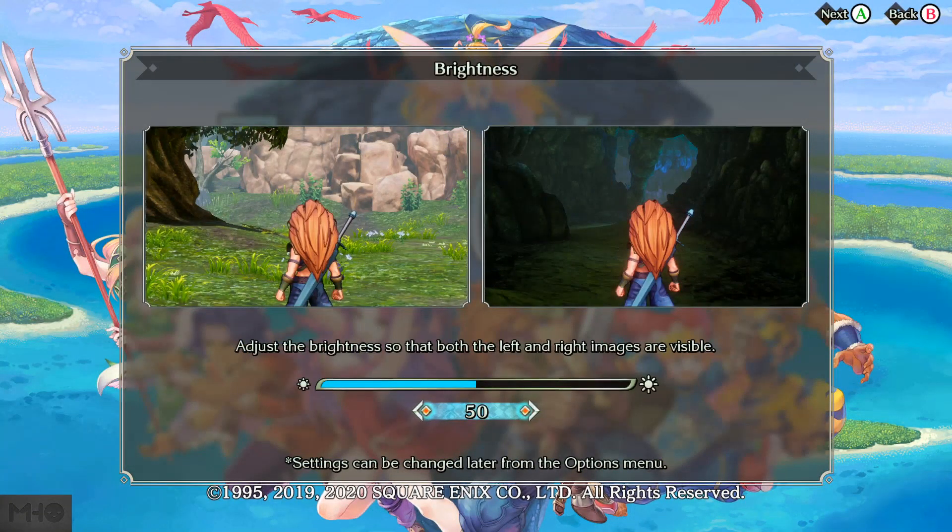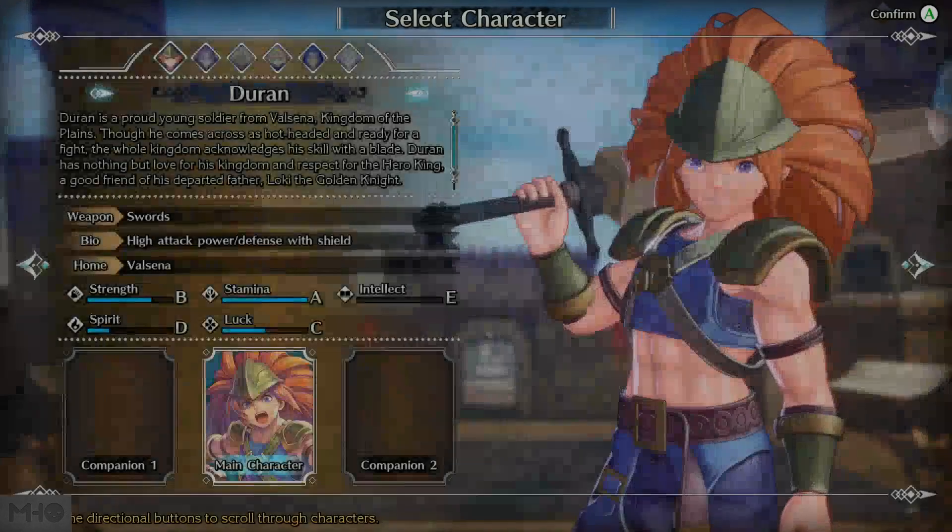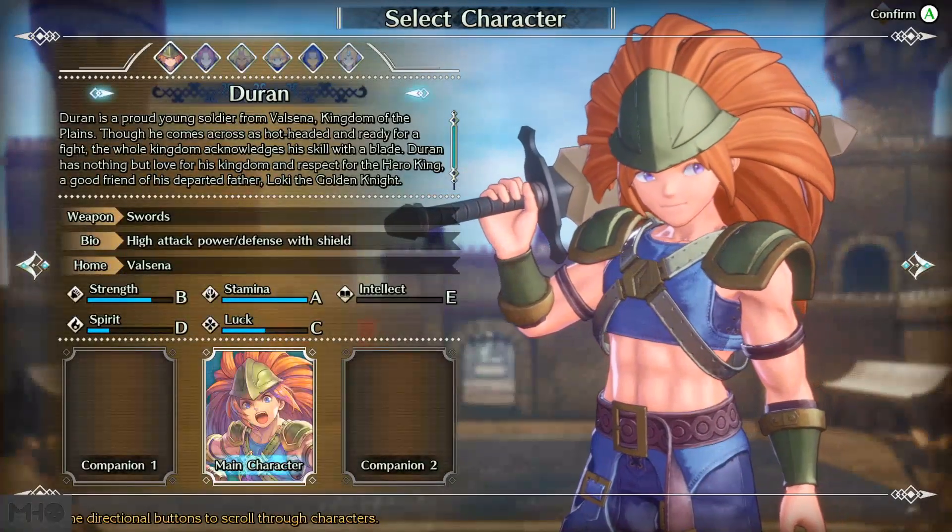Beginner, Easy, Normal, Hard... I'm going with Hard. It says you can change the difficulty during the playthrough and it doesn't affect the story anyway, so I should be fine. When I watched the trailer, it said you could pick three people out of a possible six to do the story with, and the story would be a little different depending on which character you pick.